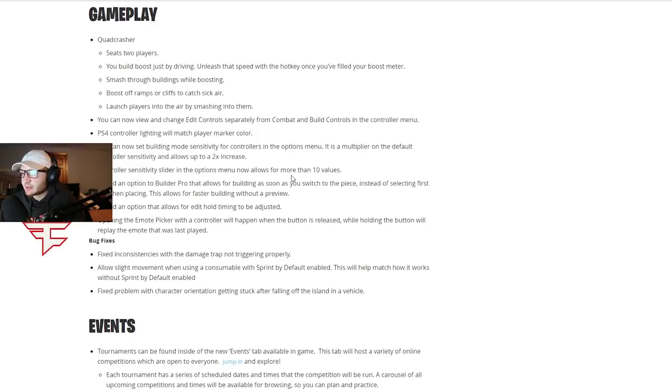So huge for builders — building sensitivity can be two times the amount of regular controller sensitivity. The slider in the options menu now allows for more than ten values, so it's not just one number; there are little increments, which is great. And they added an option to Builder Pro that allows for building as soon as you switch to a piece instead of selecting first and then placing — this allows for faster building without preview. So they added the instant build we were talking about a few weeks ago.